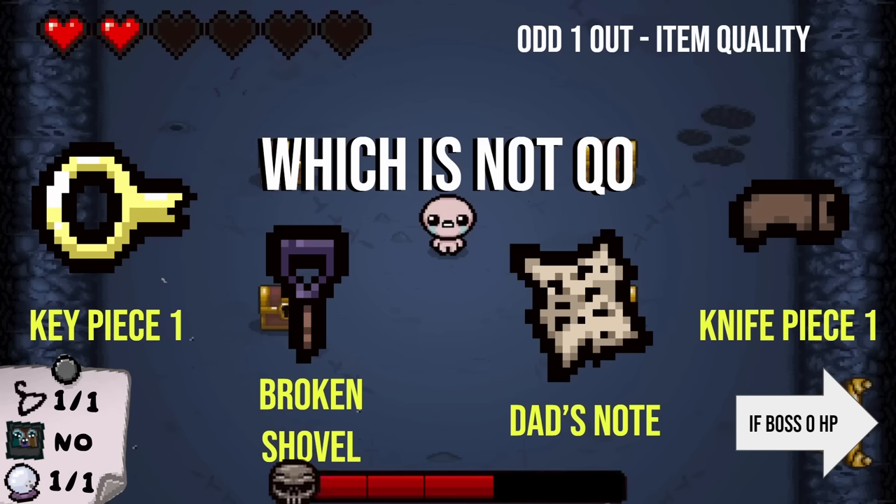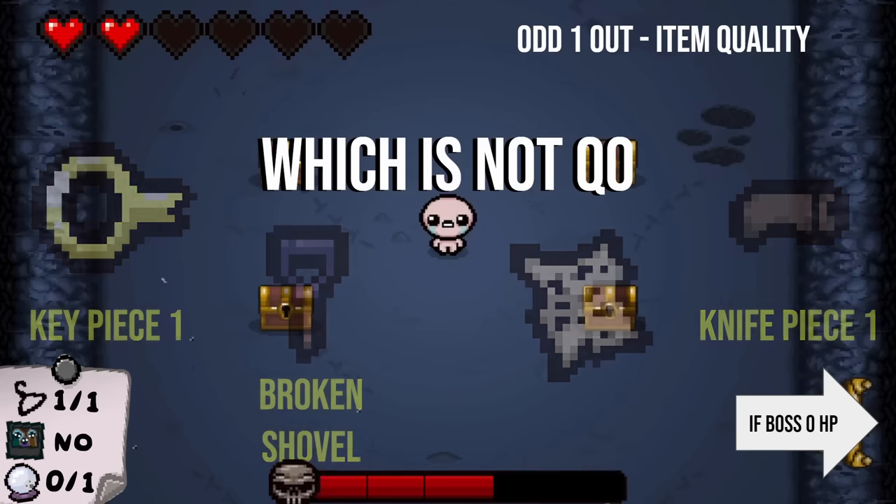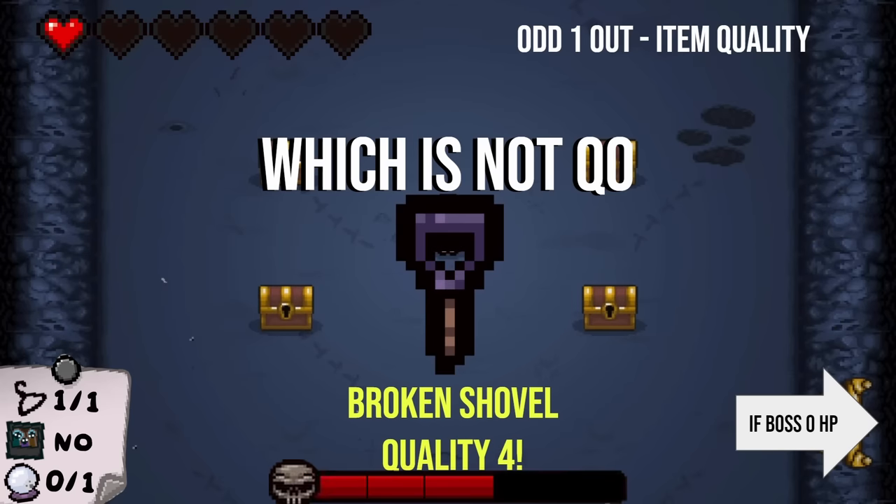I'm going to go with Key Piece One. I didn't want to use my hint, but I'm at two health. All right, it is not Key Piece One or Knife Piece One. Crap. Broken Shovel is like a joke. Can I phone a friend? Call Tim. I think it's Key Piece. I'm going to go with Dad's Note. I'm so sorry to say it is Broken Shovel — it's quality four. Quality four! That really likes the shovel. I would assume it would have been really bad considering its purpose is to kill you.